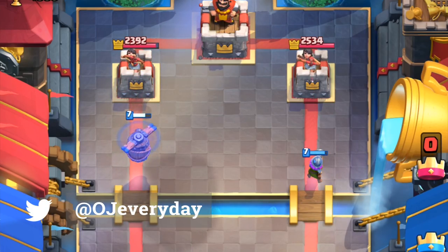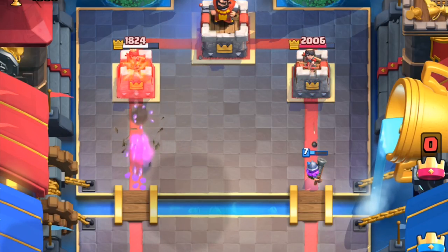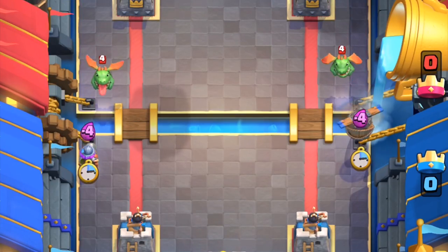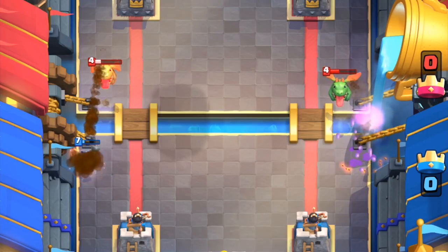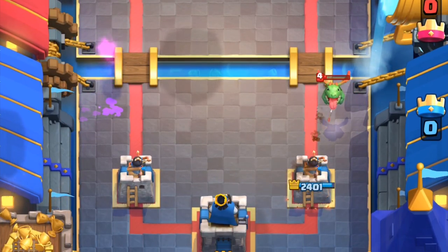With its faster move speed, it locks onto a tower way faster than a musketeer. Left alone, it'll deal over 700 damage to the tower. It's very similar to a musketeer, except it's flying and has slightly less health. Against the baby dragon, the results are very, very close. It dies one shot faster, so the baby dragon gets one hit on your tower.